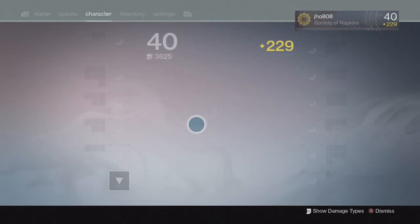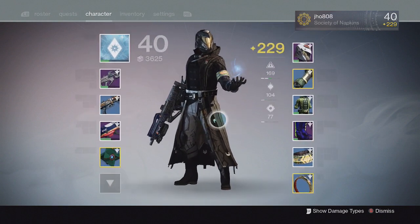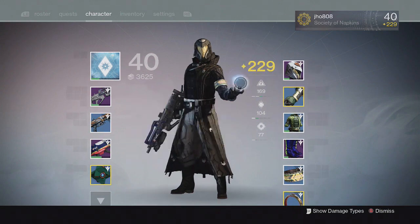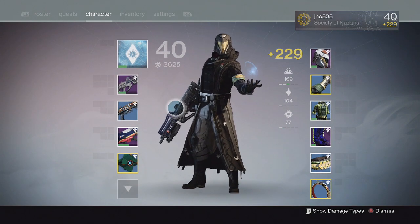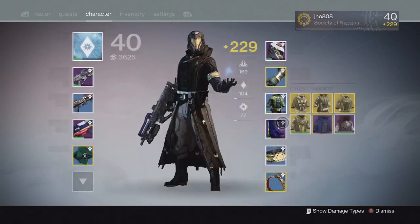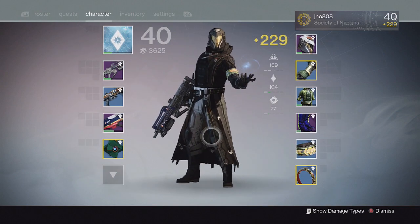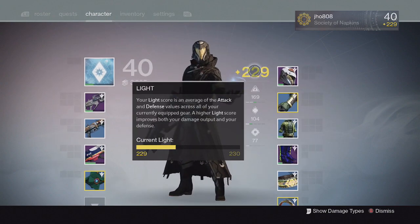Once you hit level 40, the main grind revolves around increasing your Light Level so we can be prepared to participate in endgame activities such as the Raid — King's Fall — coming out this Friday. I'm currently at 229 Light. Your Light Level is basically an average of all your weapons, your Ghost, your 4 pieces of Armor, your Class Item, and your Artifact Slot.